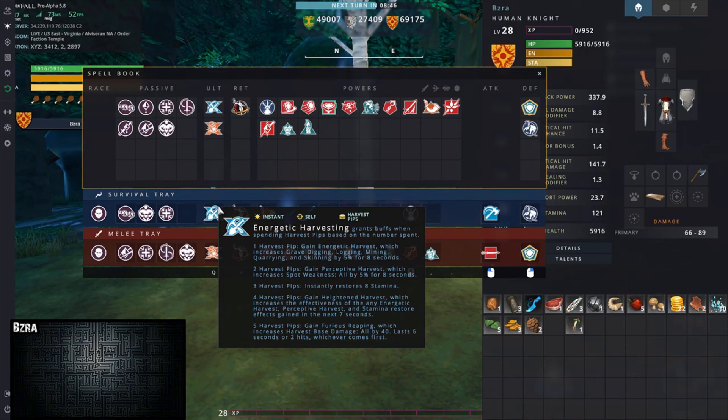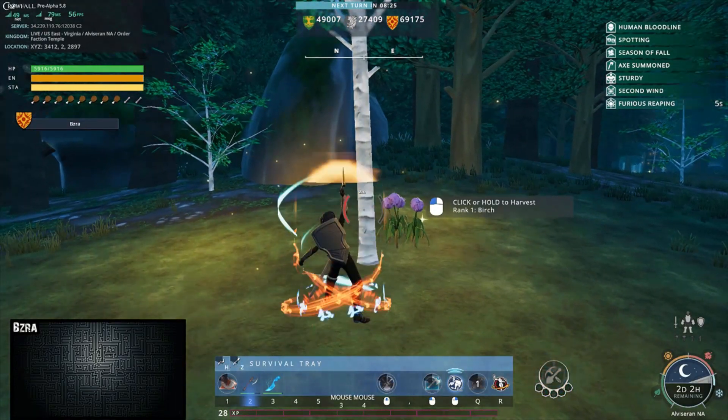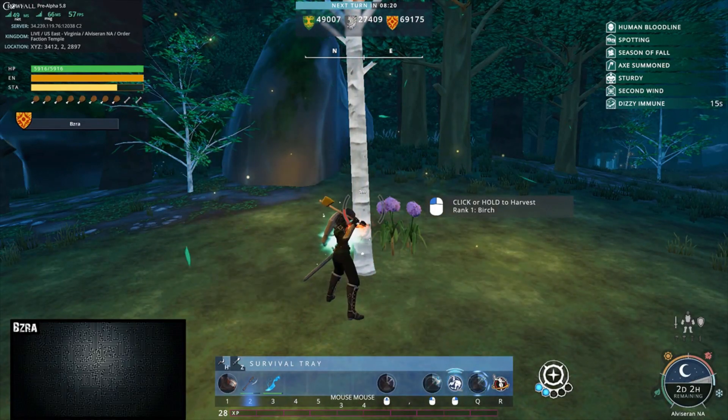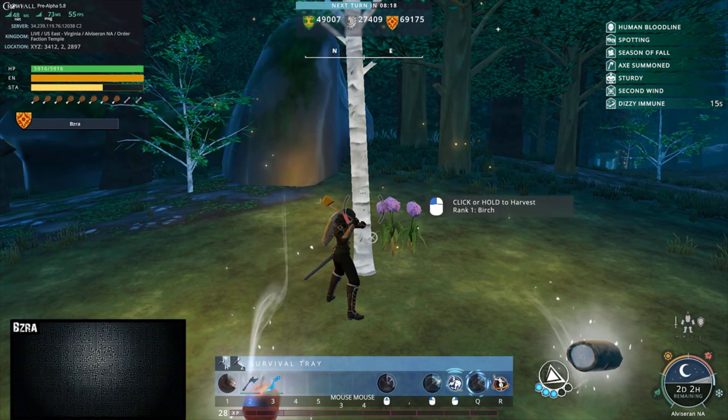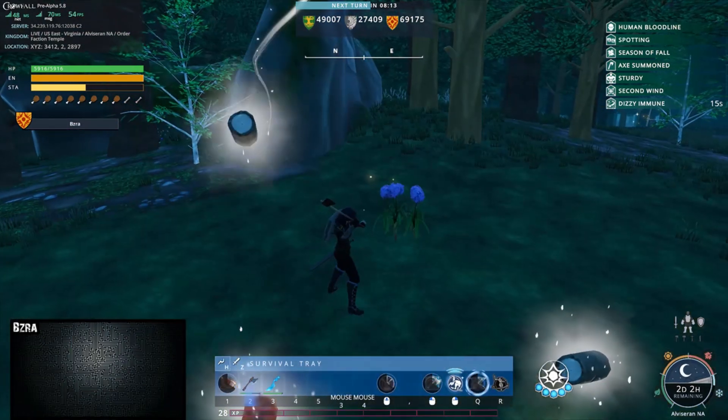Another thing I'd like to mention is you have an ultimate for harvesting. As you harvest you collect pips, and you can use those pips to gain specific buffs. The buffs granted by the number of pips are shown in your menu and give you a significant buff while harvesting. To use this buff, simply hit Q and smack away at your tree. My basic attack was doing 125 and then it dropped to 86 when the buff was gone.